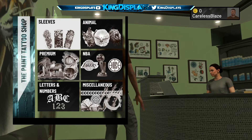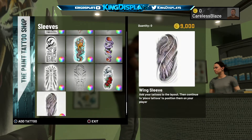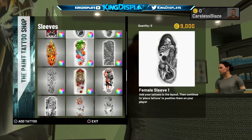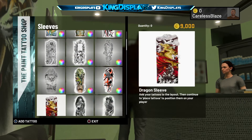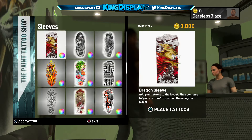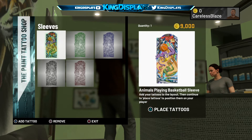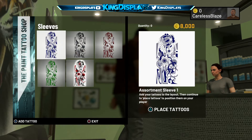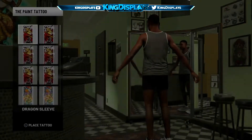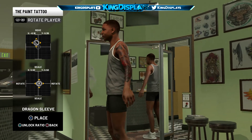The first thing you do is pick all the tattoos that you want. It could be any tattoo — I'm just picking the most expensive ones, around 9K, just to prove that this actually works. You can pick as many as you want; it doesn't really matter what tattoos you pick, just make sure to pick some that you want.